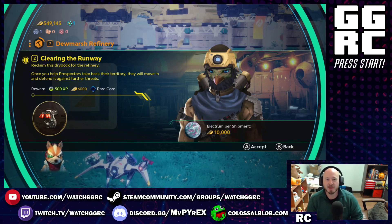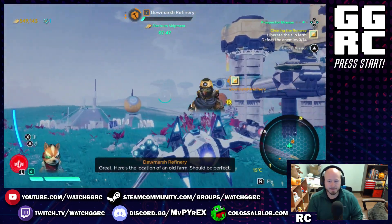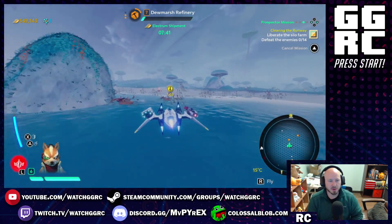So those cyclops and imp enemies — they're called Legion. Let's accept this quest and go do it. Here's the location of an old farm — should be perfect. Let's head on over and do a quest for this guy.